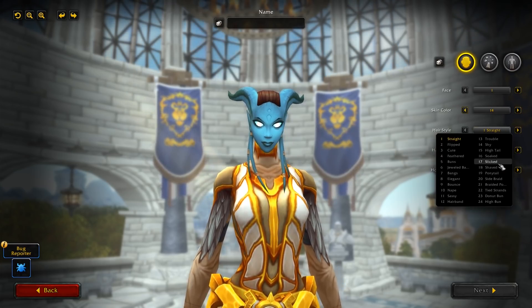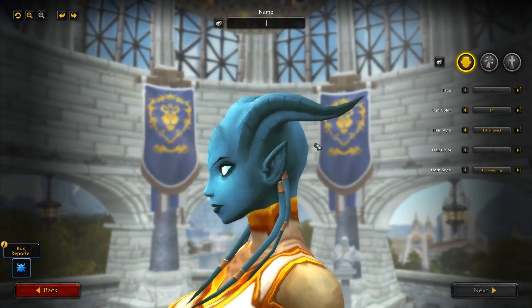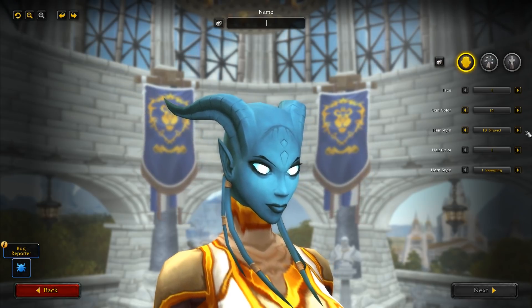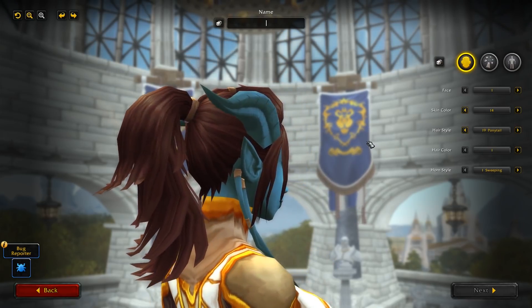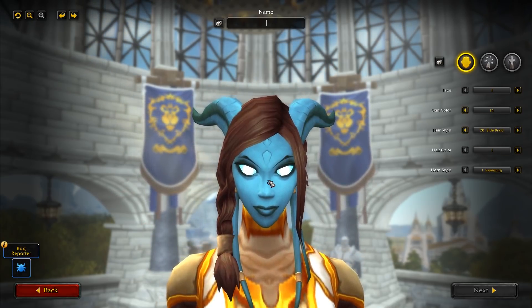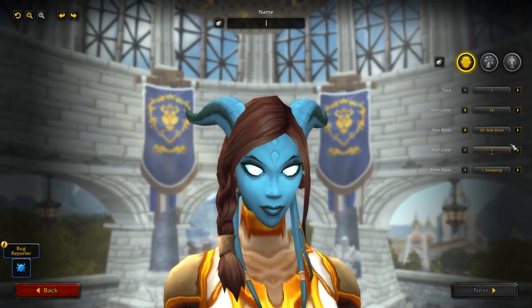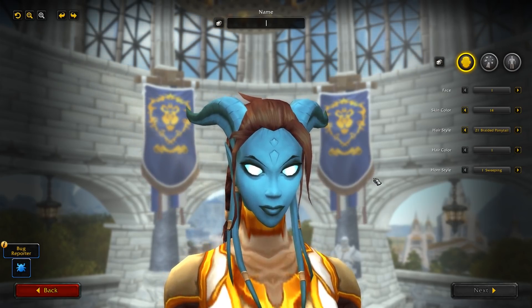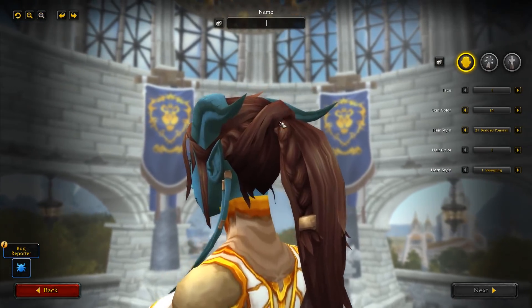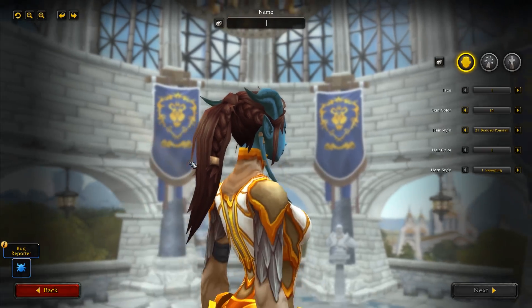For hairstyles, there are actually a lot of new hairstyles, which is really cool — a lot of the different races didn't get that many, but the Draenei got quite a lot. You have Shaved, so you can have a completely bald Draenei, which is actually a really cool look. Then Ponytail, using that new style of hair which looks really, really cool. You've got Side Braid — a cute little braid on the side. And Braided Ponytail — a lot of detail in this one. The more you look at it, the more detail there is in these hairstyles.